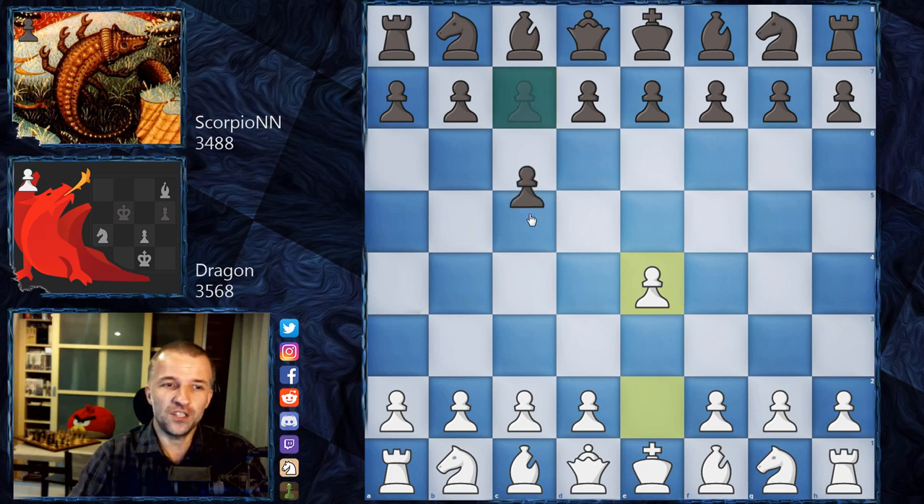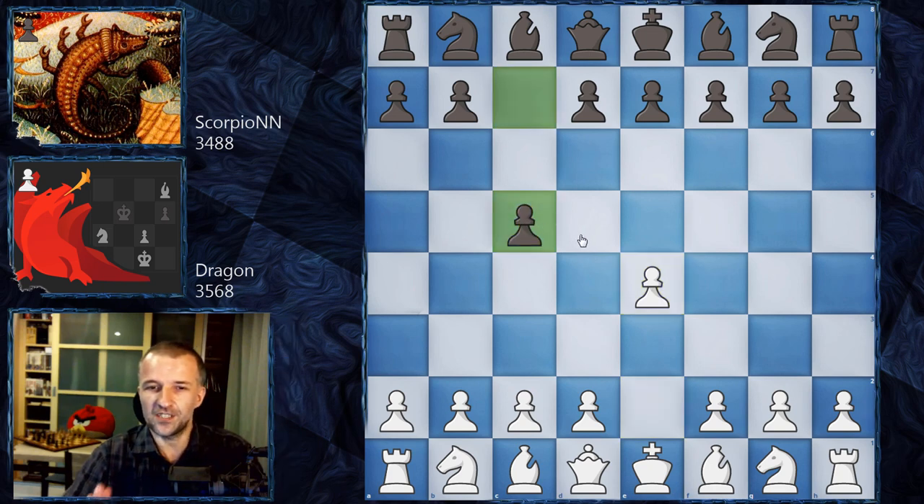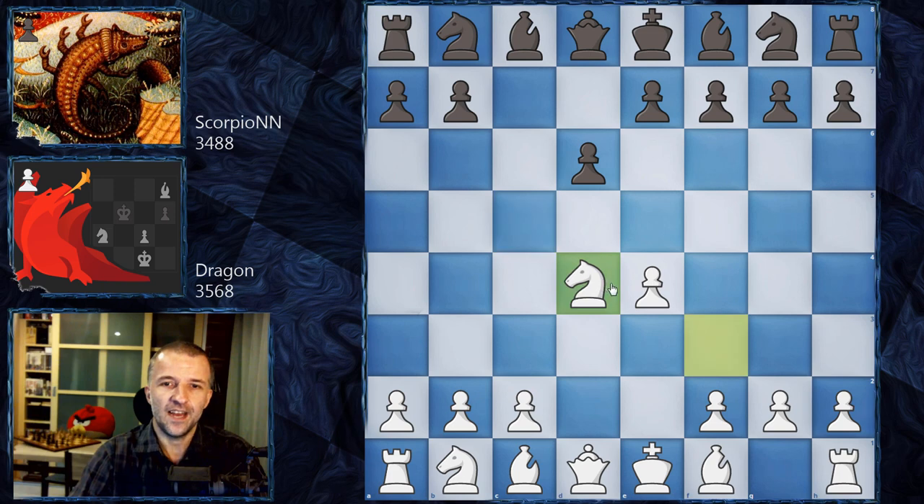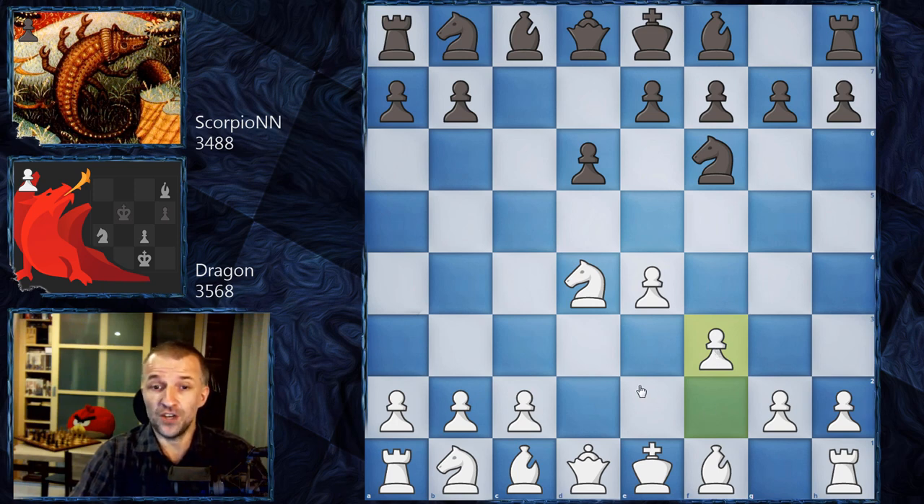We have E4, C5. The first eight moves are pre-arranged. So we have Nf3 - Sicilian defense - then D6, D4 - open Sicilian. And now after Nf6, instead of Nc3, we have the arranged F3 move, which is part of the theory and it's called the Prince variation.